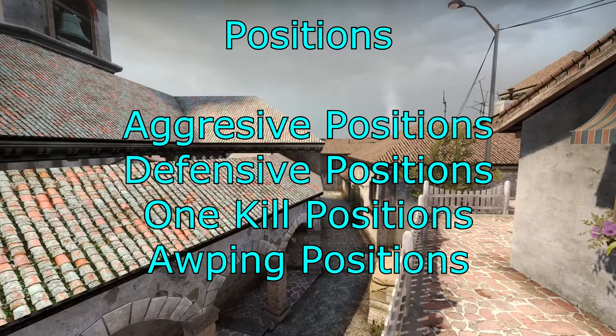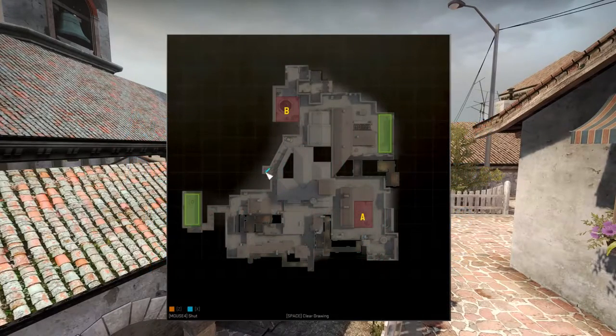Let's have a look at positions — aggressive, defensive, one-kill, and AWPing positions. You can hold up at the tree, bottom Banana, anywhere on the other side of Banana, the car, the sandbags, the corner, the CT corner, coils or construction area, behind the fountain or the dark spot, new box, second oranges, first oranges, on top of the oranges, and in the cutout to the right of the entrance.